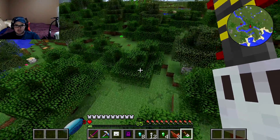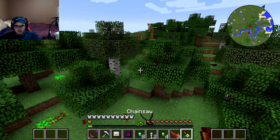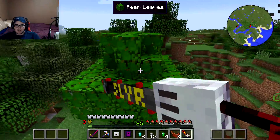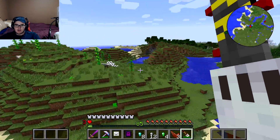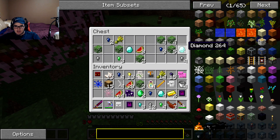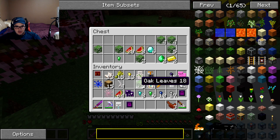We're continuing to look through these trees. Oh — a lucky block! We gotta break it. They poisoned us — that's unfortunate, but it should go away pretty quickly and it's definitely not going to kill us. Still looking for any more chests around here. We found another one — we got a ghast pet! That's pretty cool. We don't really need diamonds, emeralds, or gold; we just need the nuggets for the different pets.